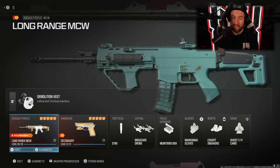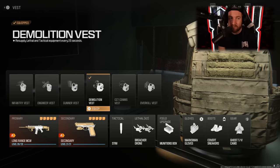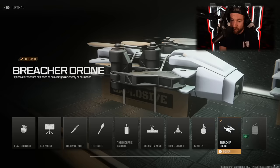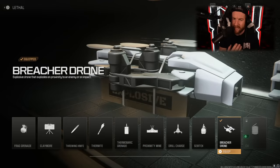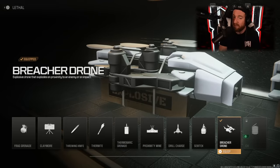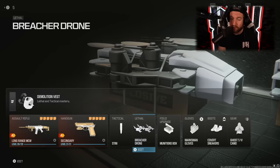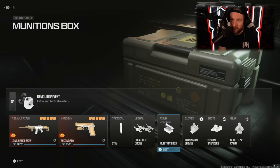So this is my basic class. I use the Demolition Vest. The reason why I use it is because it resupplies your equipment every 25 seconds. I like to use stims because it is the fastest way to get health back — I find health regeneration rather slow in this game. It also gives you an extra lethal. The lethal I use is the Breacher Drone. Semtex and Drill Charge are both good as well, or throwing knives. But the Breacher Drone I find I can use in the most situations — I can throw it down a hallway and it gives me time to reload, reposition, because enemies are afraid of it. As far as field upgrade goes, I pretty much always use Munitions Box because I don't use Scavenger. If I run out of ammo, I like to have that. Another good one is Portable Radar, but Munitions Box is the way to go.